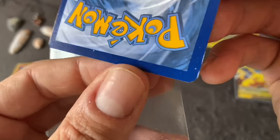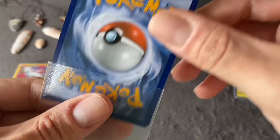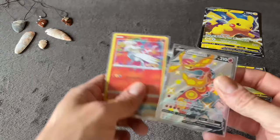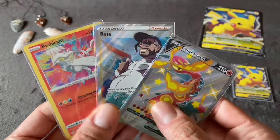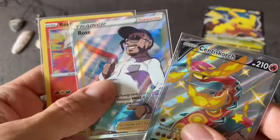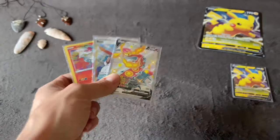Printing quality is pretty low on that — look at that, I don't know what those dots are. All right, those are our three big pulls today: Reshiram Amazing Rare, Rose Full Art, and our shiny Centiskorch V. Pretty cool.